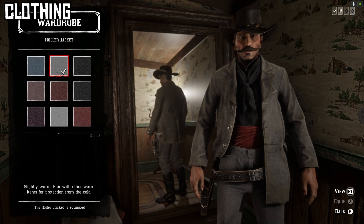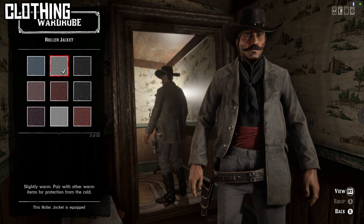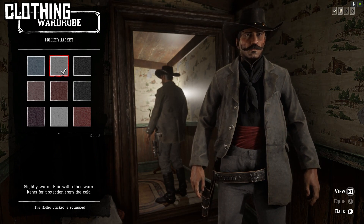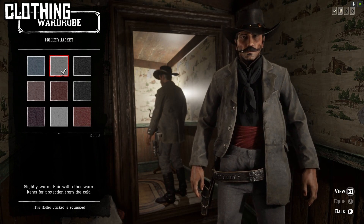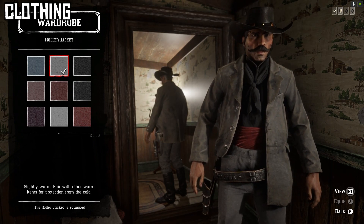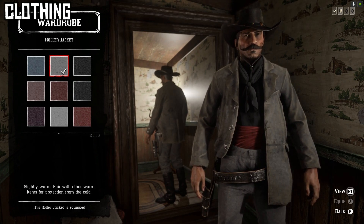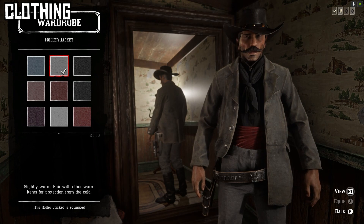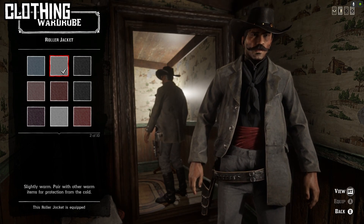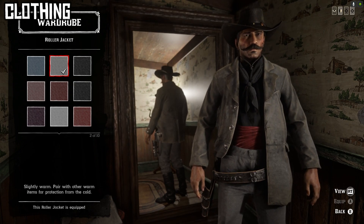The coat was hard to match because he wears a gray coat in the movie. I was able to match the color pretty well, though his looks significantly cleaner and his lapels have a cool black outline. I tried quite a few options including the Everyman jacket and the Antoine jacket, but ultimately the second variant of the Roller jacket works best overall with the outfit.